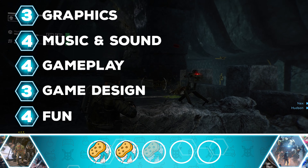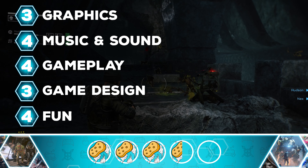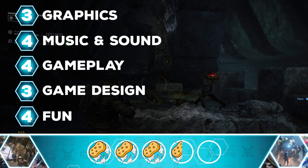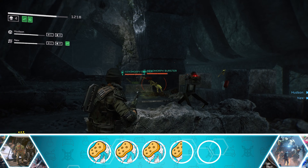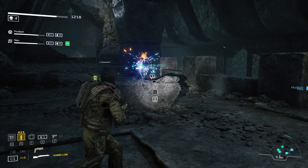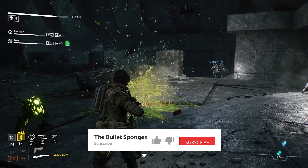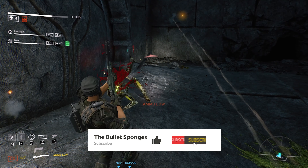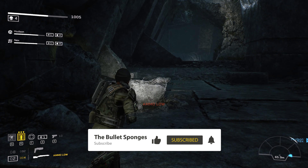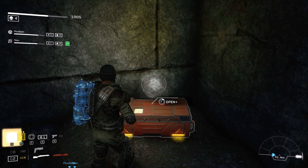Overall, we gave Aliens Fireteam Elite a 3.5 out of 5, and for us it's a play — even more so if you're planning to play with a group of friends. At its core it's just a great, fun, simple shooter. Yes, it does have some issues, but overall it's a solid co-op game that will give you hours of fun while you try to shoot, blast and flame your way through waves of enemies. Let us know in the comments what you think, and we'll see you in the next one.